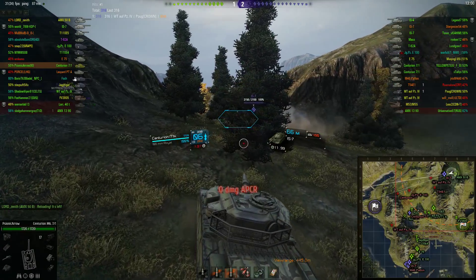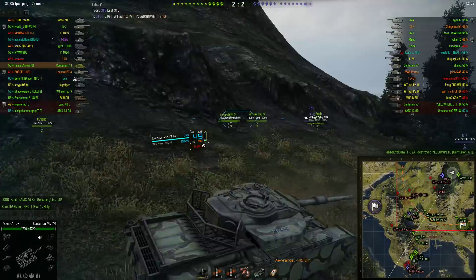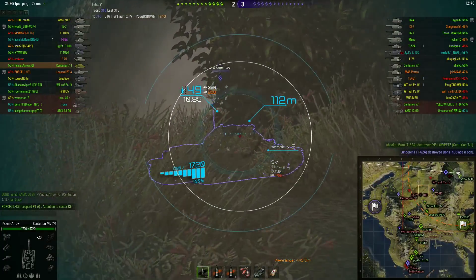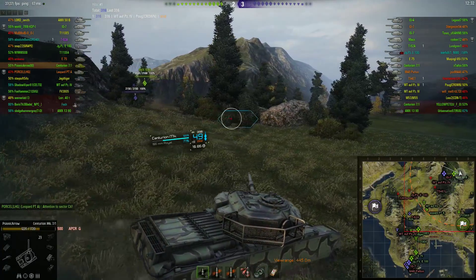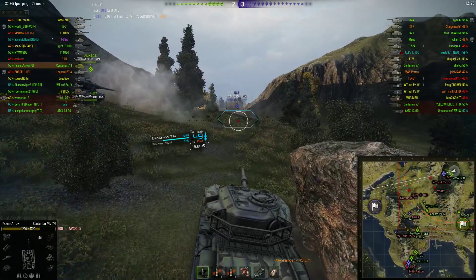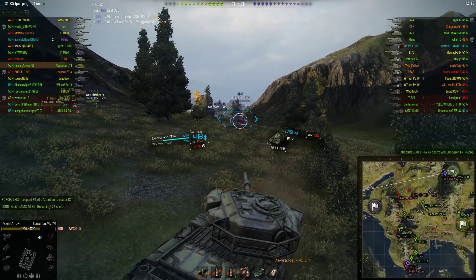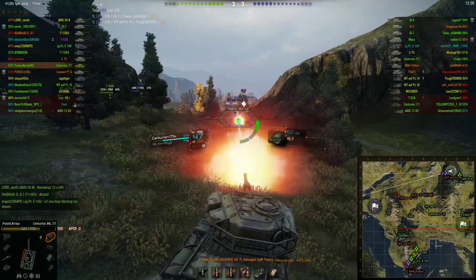Unfortunately an IS-7 appears. That shot was not from the IS-7 because the IS-7 does not get a regular APCR round — take a look at the minimap, it was most likely from the enemy Centurion 7-1, or maybe the T-54E1. I can put a shot into the lower plate, bounce a shell from another tier 9, and then absorb a gold shell from the IS-7.